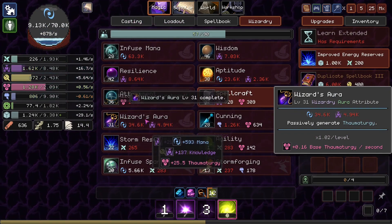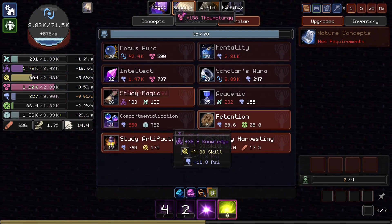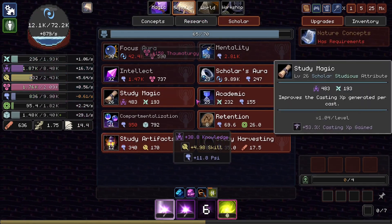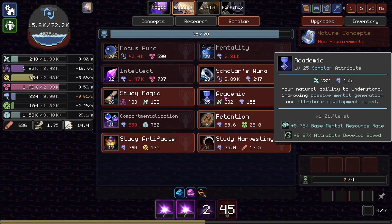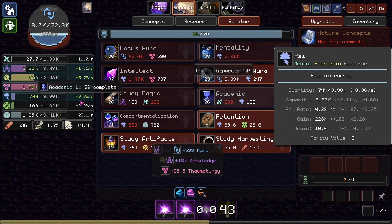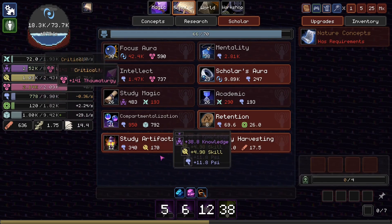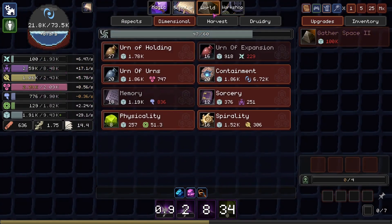Here's some more Wizard's Aura — that's not what I was going for. I wanted the Focus Aura. I got confused. Academic might do it — if we get two more of those we'll be golden. It all kind of builds into the same thing.